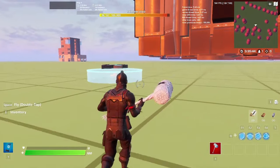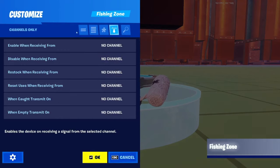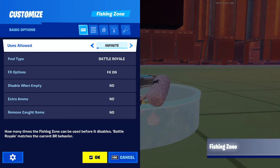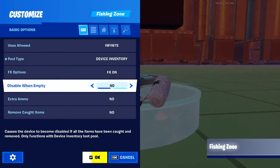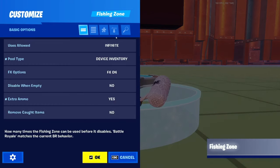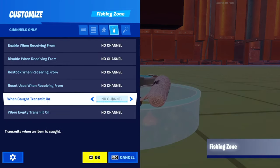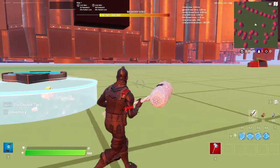Once you equip those two things, firstly place the fishing zone. Once you place it, copy these exact same settings. In the first tab, make sure 'users allowed' is infinite, pull type is device inventory, and extra ammo is set to yes. Then go to the second last tab and make sure the second last setting, 'when caught transmit on,' is set to channel one.